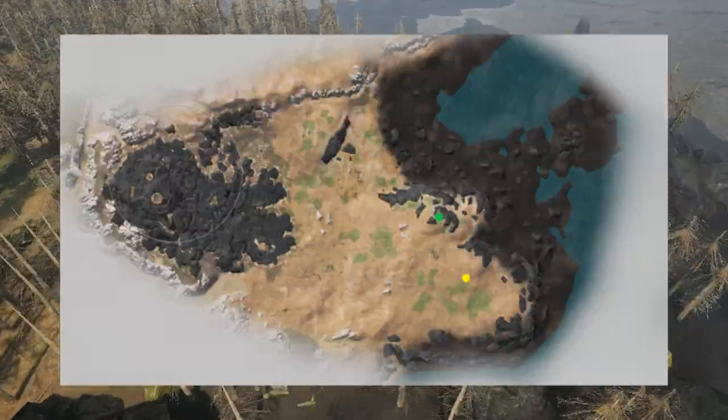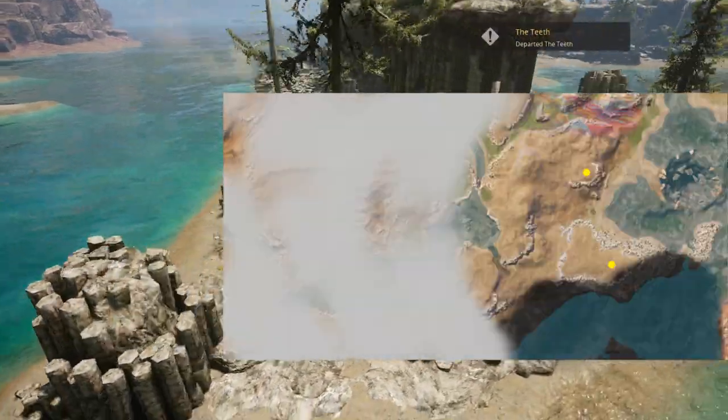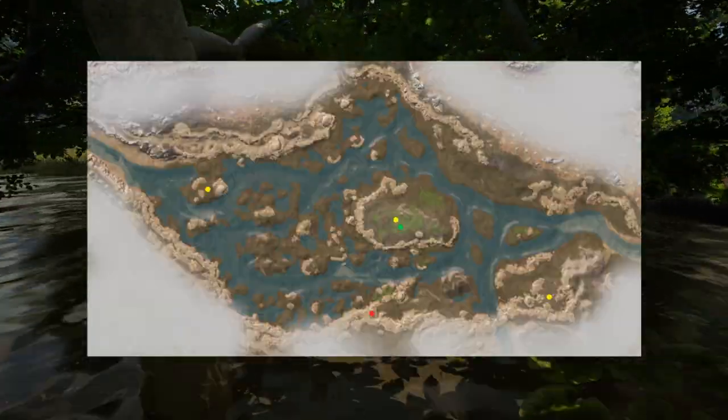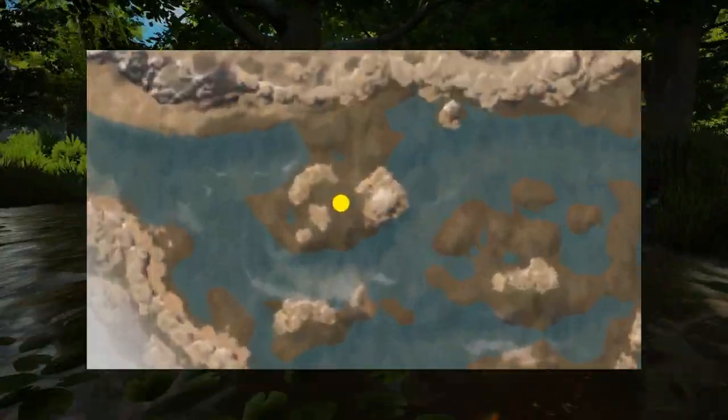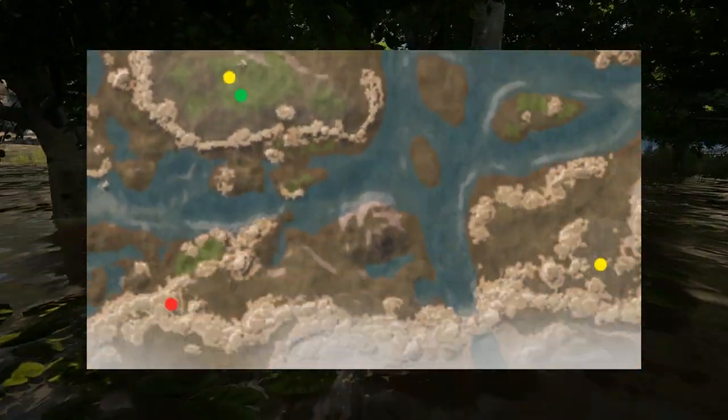All food in Burned Forest is probably burned, with the exception of one bush and one burrow. Ocean Pillars doesn't have much by the coast, but there are some burrows a bit inland. Sharp Tooth Marsh surprises everyone with some burrows, a bush on the island, and even a carcass down south.